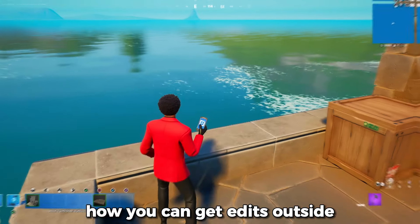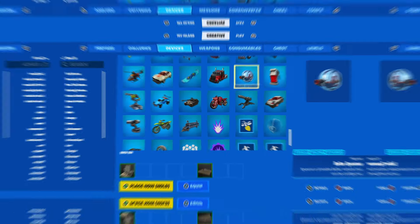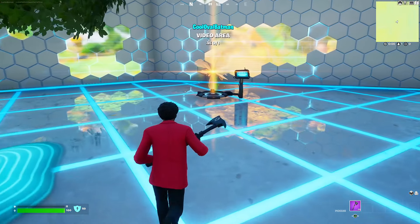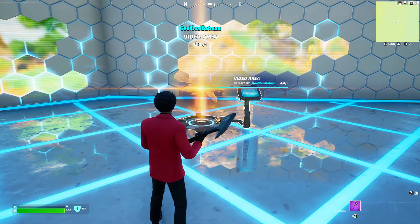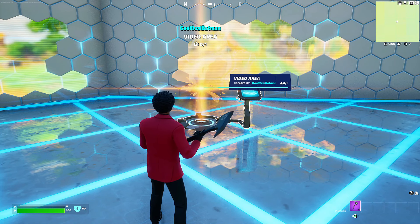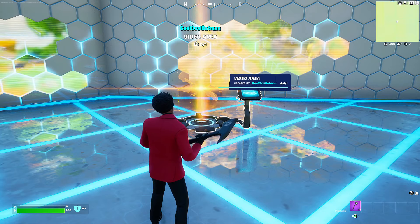Today I'm going to be showing you how you can get edits outside of the Fortnite Creative barrier. I just entered Fortnite Creative 1.0. All you want to do is move towards your Golden Rift. Choose any island you want, and any island you choose will have a barrier, so you will be able to pass it with edits.